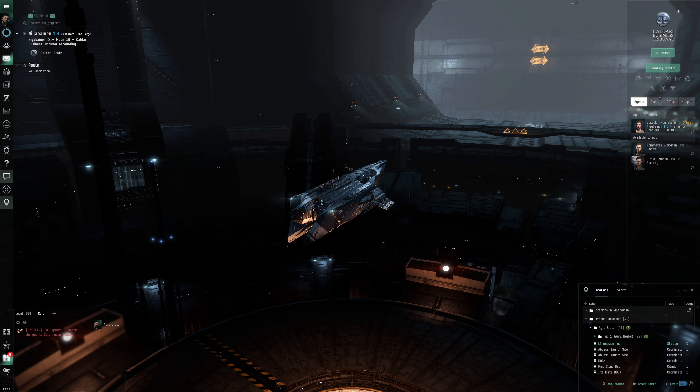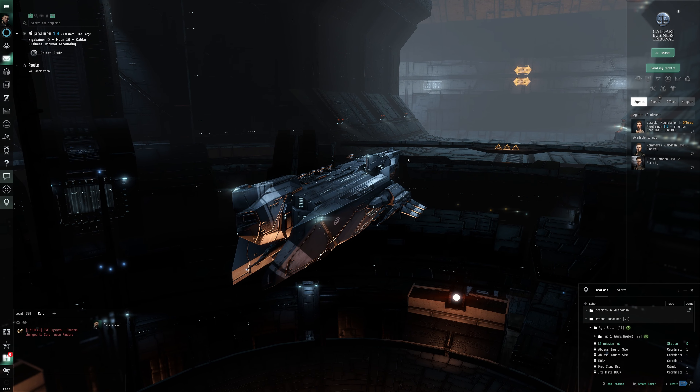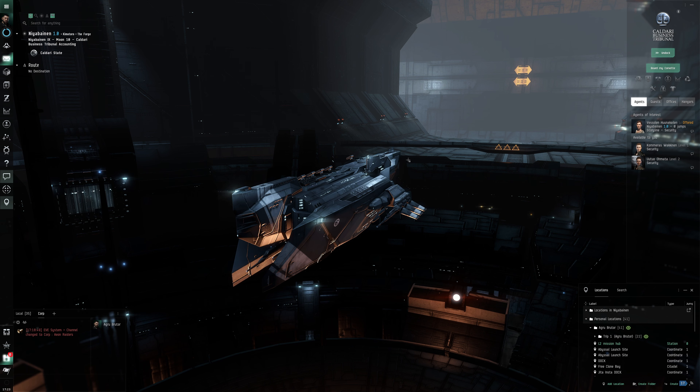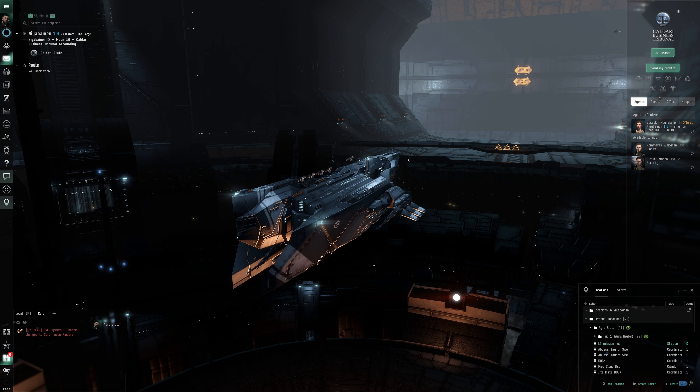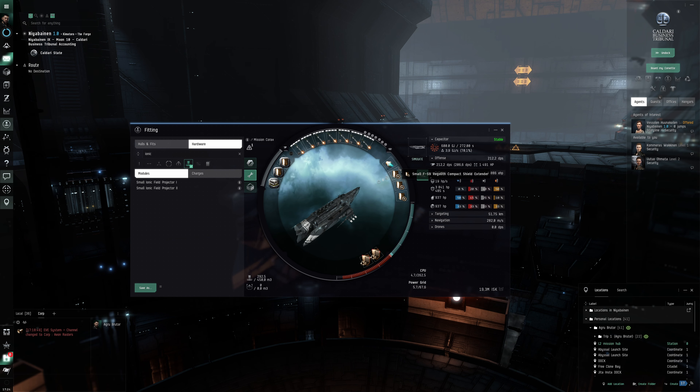Hello everybody, my name is Aceface, welcome back to our alpha clone missioning series. Previously we've been using a Core Axe for doing some L2 missions. It went all right - the tank was really good and the range was pretty good, but the DPS was a bit on the low side. The main thing I didn't like was that the travel time for missiles was pretty slow, and also I was using an afterburner-based ship - an MWD would have been very helpful to close the gap on range.